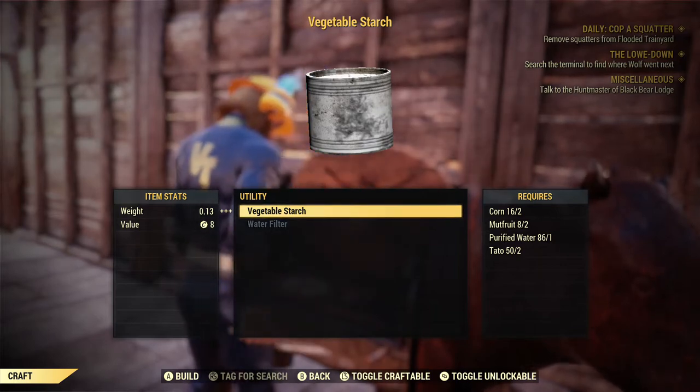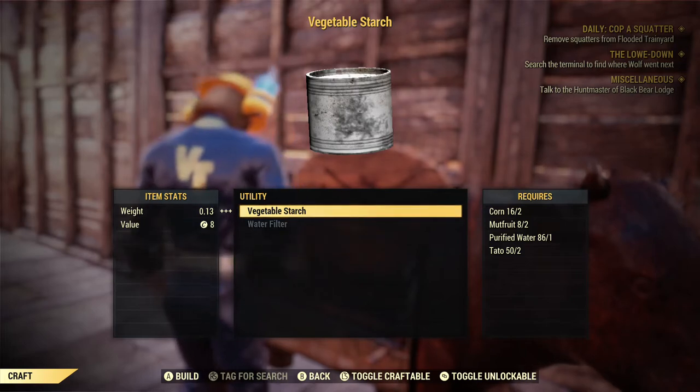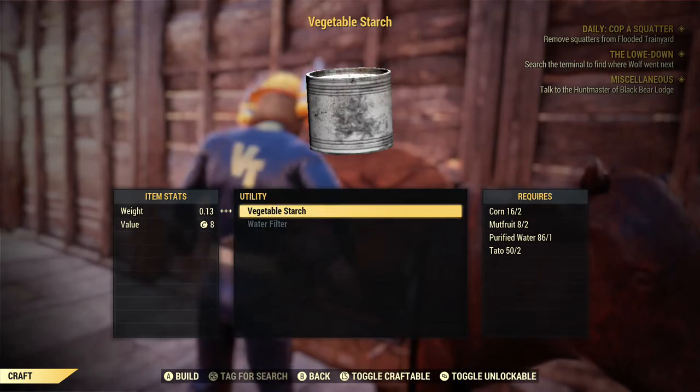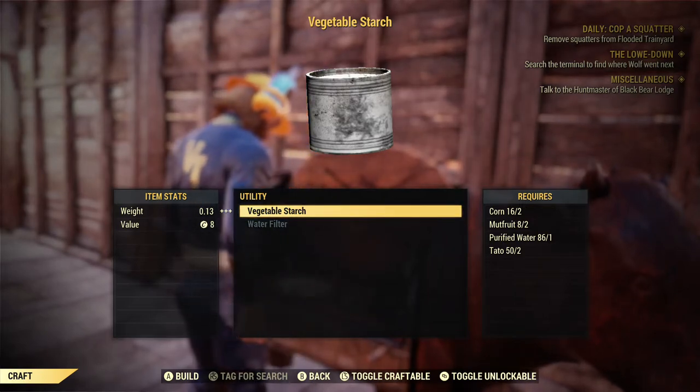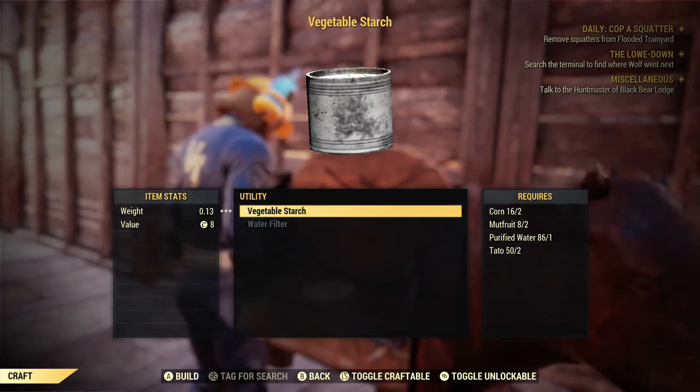I'm not going to tell you to just build corn, mudfruit, and tato on your camp and farm it for a day. I'm going to show you the most effective way of crafting as much vegetable starch as you need, plus a few locations and a certain workshop you can take over for enemies that drop adhesive.